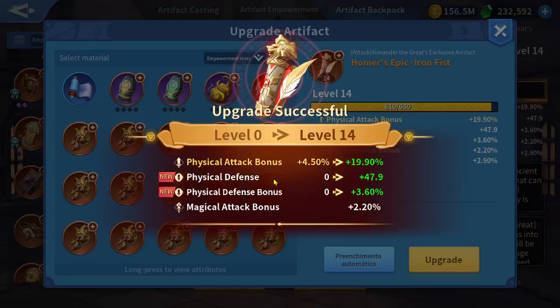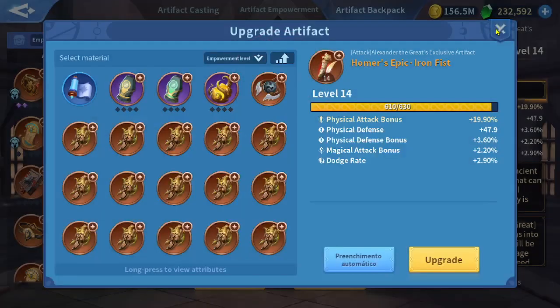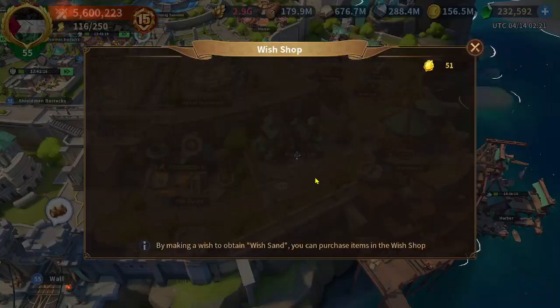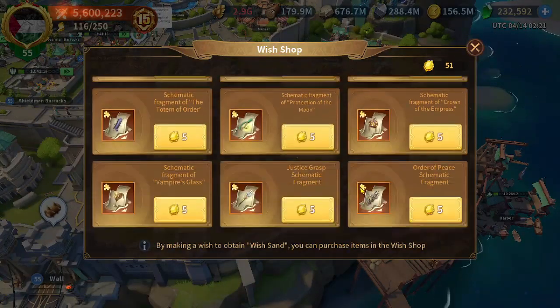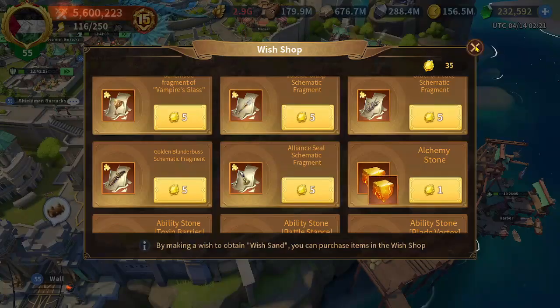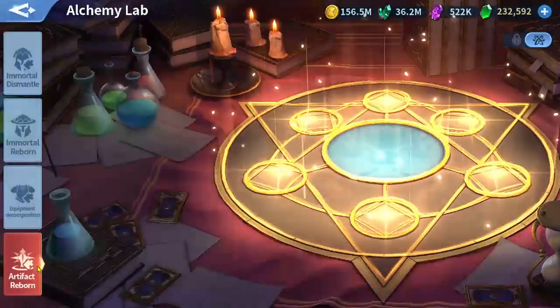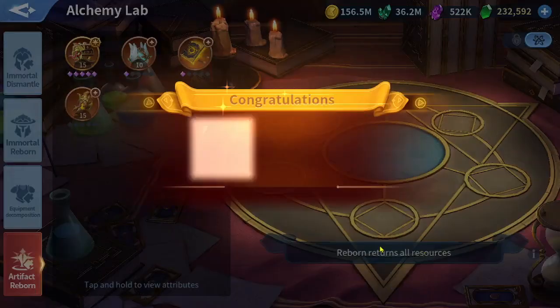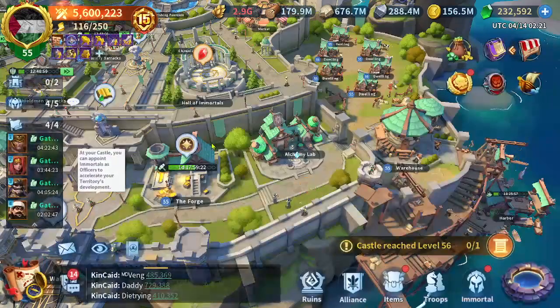We got physical defense bonus and physical defense with a rate. I need at least one good physical attack bonus or flat physical attack that has been increased once or twice, so we need 16. I don't want to spend all my cinder fish — I believe I have four more reborns with the extra fuel I just bought.